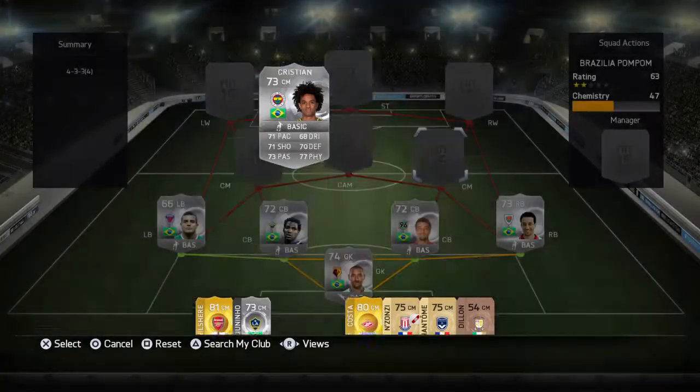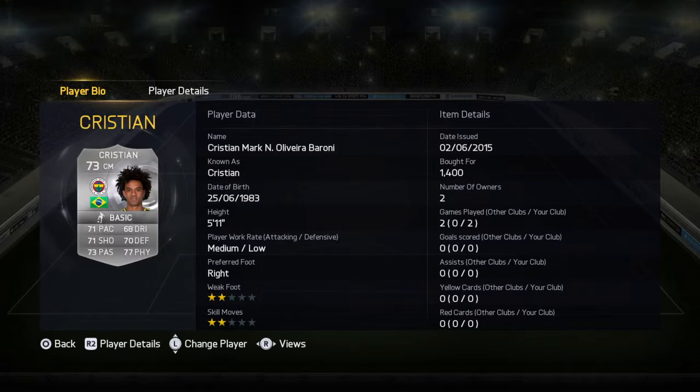Now this is where the team gets lively. In center mid we've got Christian — he's got very good stats: 71 pace, 71 shooting, 70 defending, 77 physical, 73 passing, 68 dribbling. Very good all-round stats. He's Brazilian and looks a bit like Marshmello's dad — he's a pretty decent player.